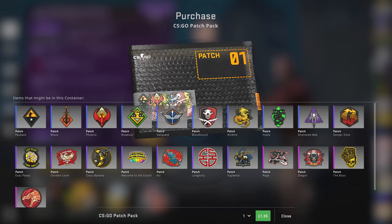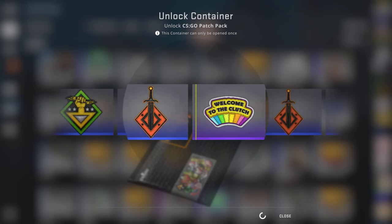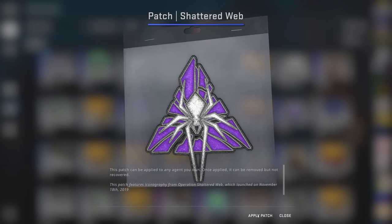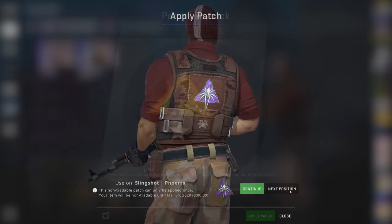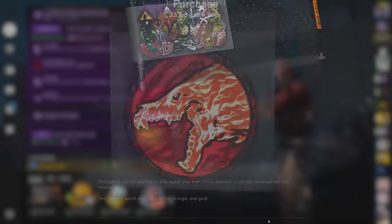The new custom player models can be further customised with patches, which are kind of like stickers — only instead of applying them to weapon skins, you smear them on any custom player models you own, placed in one of three pre-chosen locations. Openable packs of these patches can be bought, and they come in various quality grades, though all seem to have the same fabric finish, so no pearlescent shiny ones just yet.